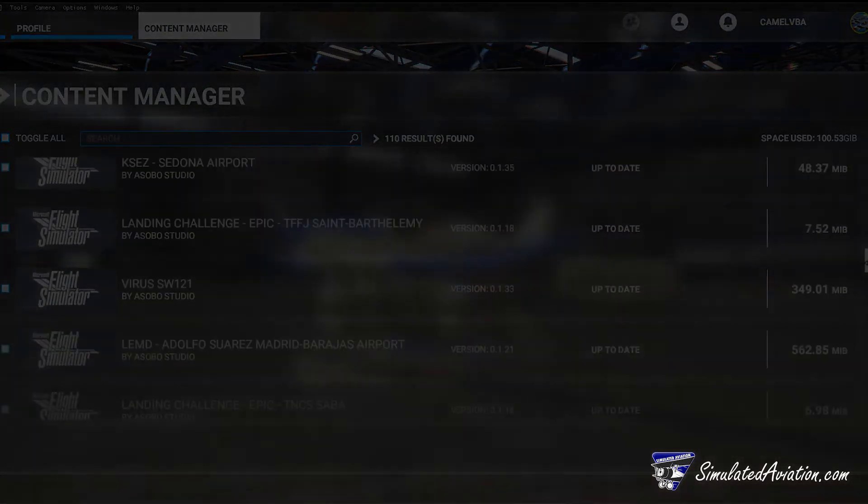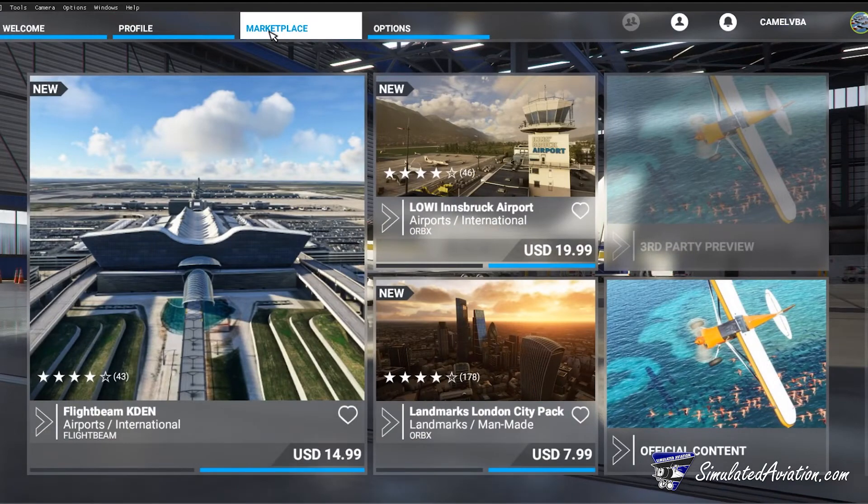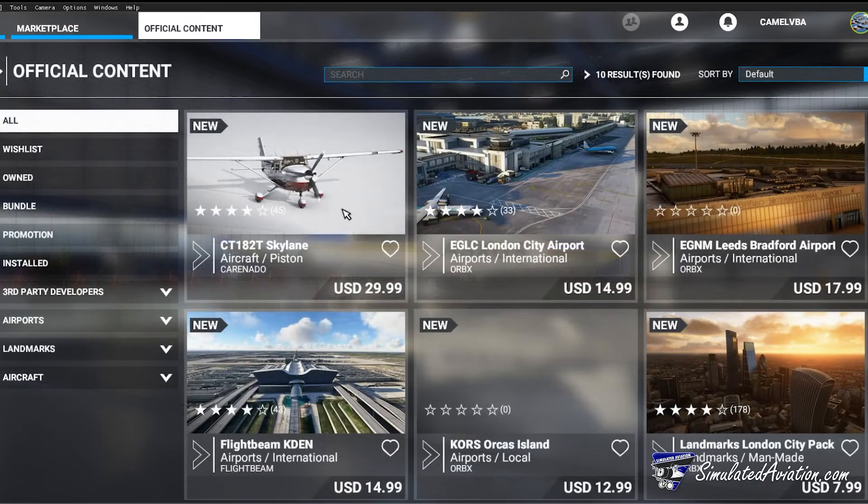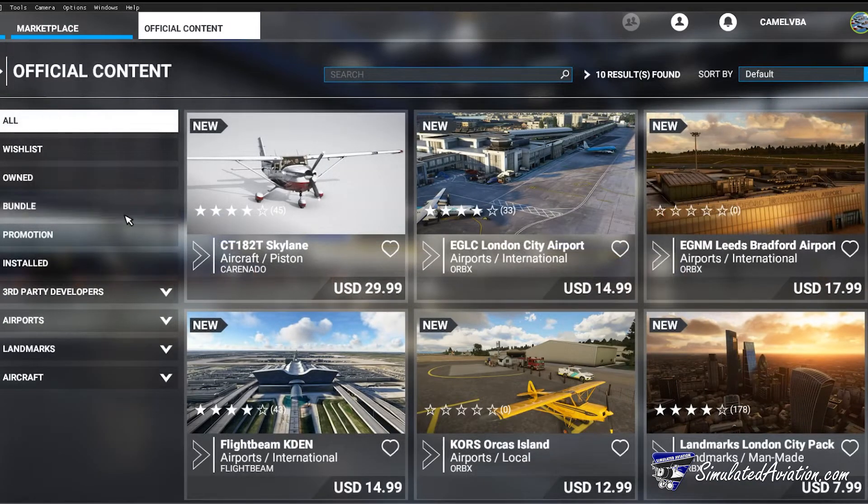The next menu area we have is the marketplace. Here you can browse third-party add-ons and upgrade to the deluxe and premium deluxe versions of Microsoft Flight Simulator. Check back here as more aircraft and airports are developed.